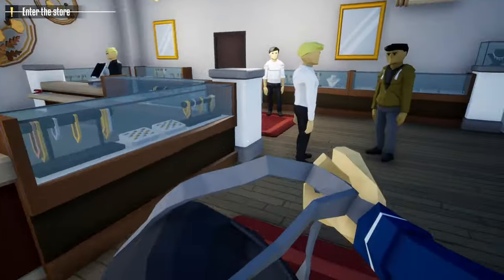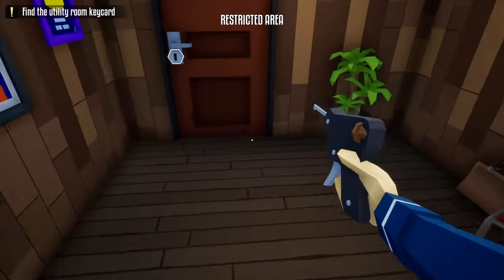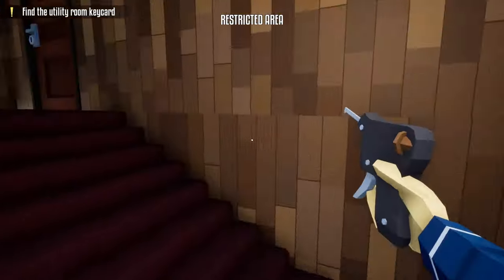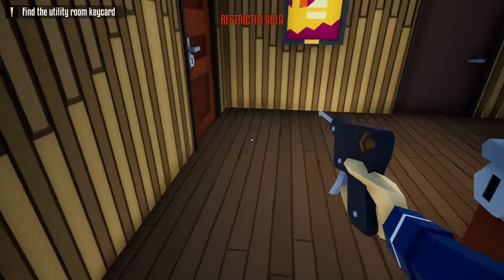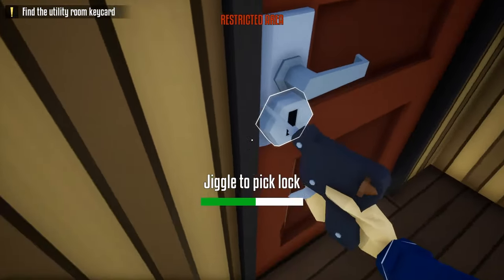Once we get to the front of the jewelry store, hang right and go through these next two doors. Take out our lockpick and lock the door to the vault area. Next, take our lockpick, go up these stairs, and at the top of the staircase unlock this door. After unlocking that door, come over here and unlock this door for future reference, but we're not going to go through it just yet.